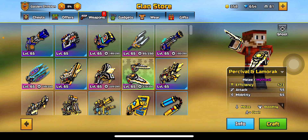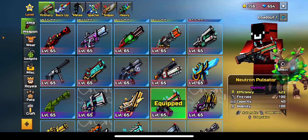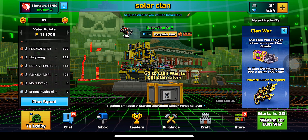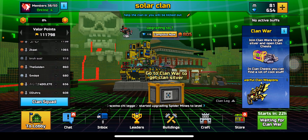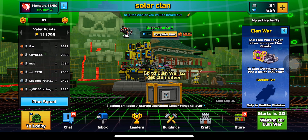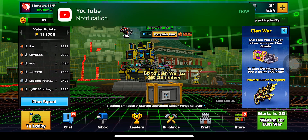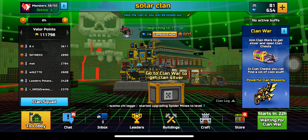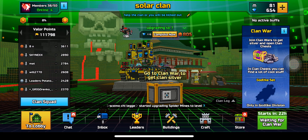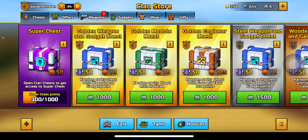I got the Percival and Lamarack in my last steel chest, which is pretty interesting. Also, my clan got demoted to the golden division because more than half of the people don't even have 2,000 valor — it's not that hard. My friend ate N got 3,611 in about one or two days, and he's only been grinding for about half an hour.